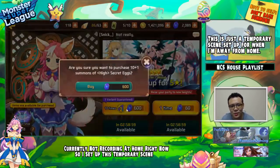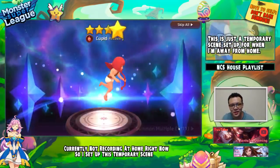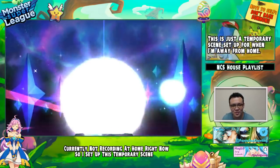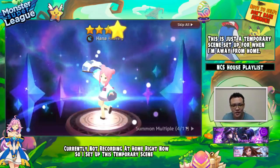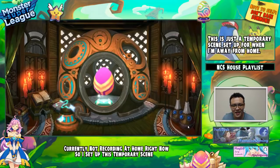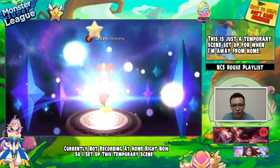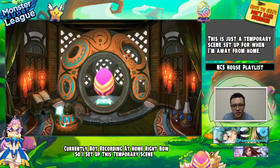Who needs gold — I'll buy five more slots. There we go, a four-star right there — it's a Cupid. Just what I need. Oh, another four-star — it's a Hana. This game is rigged. What is going on? I just got three four-stars in one pack. That is actually pretty good.